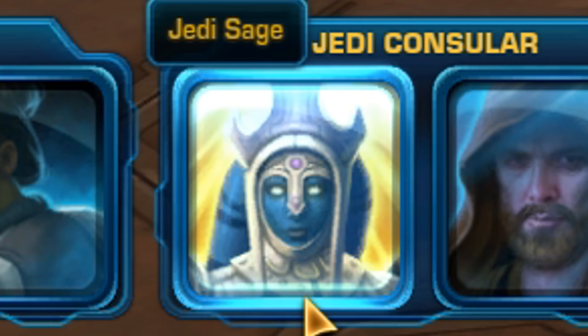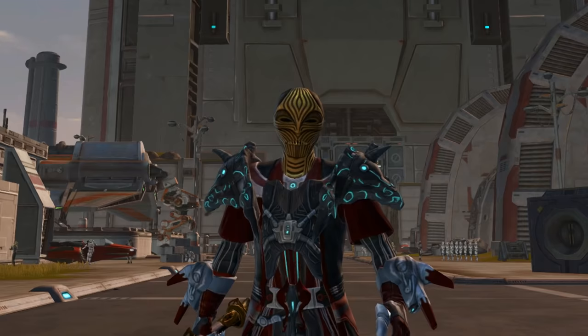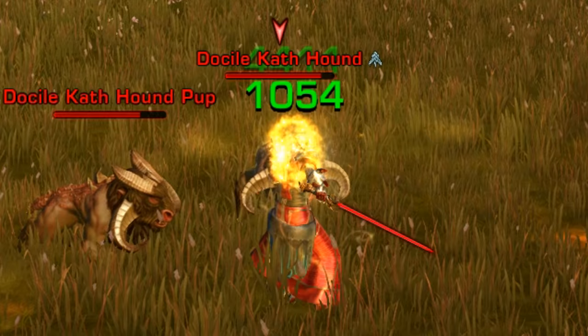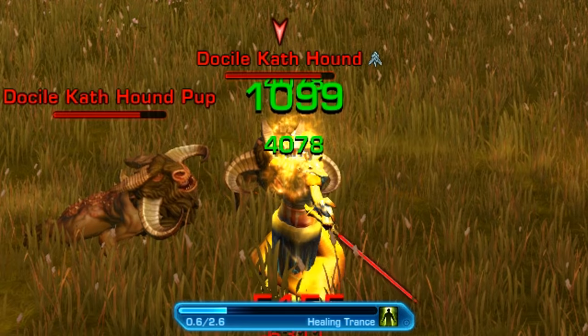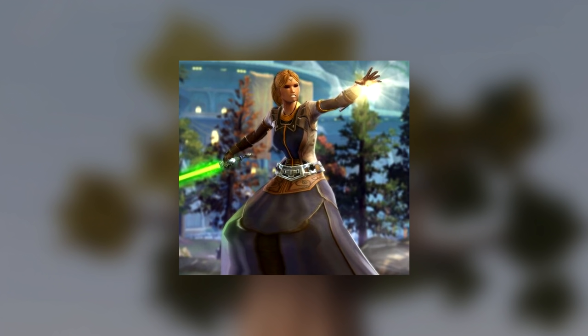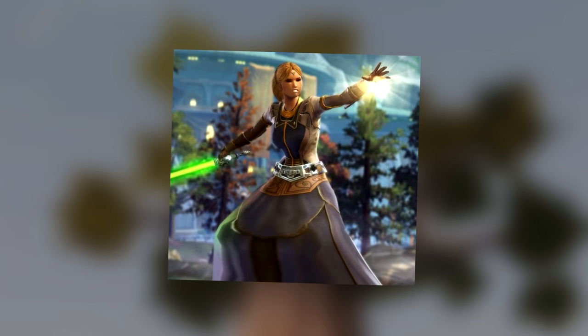Jedi Wizard: An advanced class of the Jedi Counselor is called a Jedi Sage, but this was not always the case. Originally, Bioware was going to call the Sage a Jedi Wizard, likely because the advanced class uses self-healing and telekinesis. Due to feedback that the name didn't sound Star Wars-like, a poll was made for the community to vote on a new one. The options were Sage, Adept, Seer, and Wizard. Jedi Sage won the vote, and the name has stayed ever since.